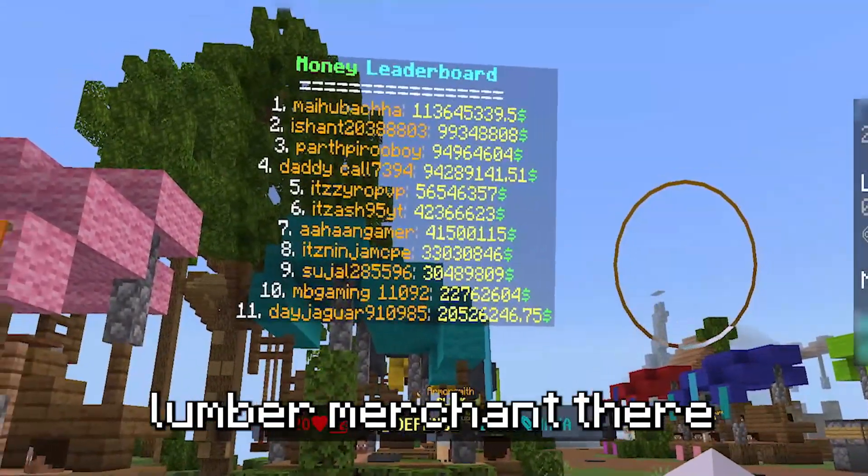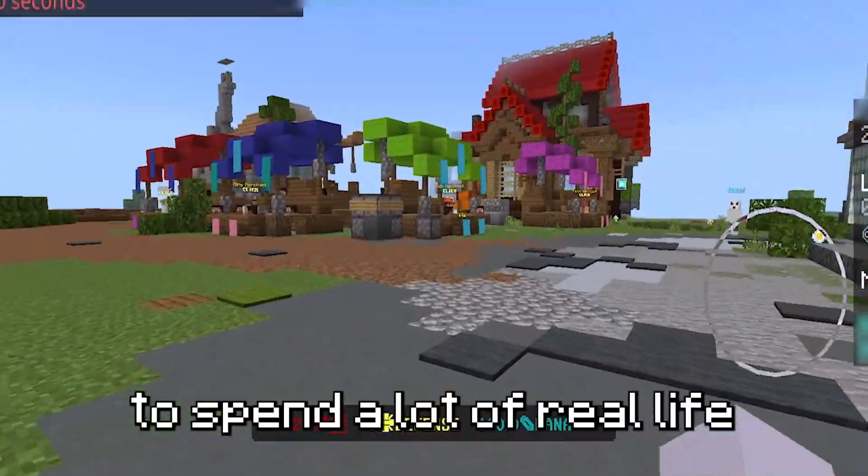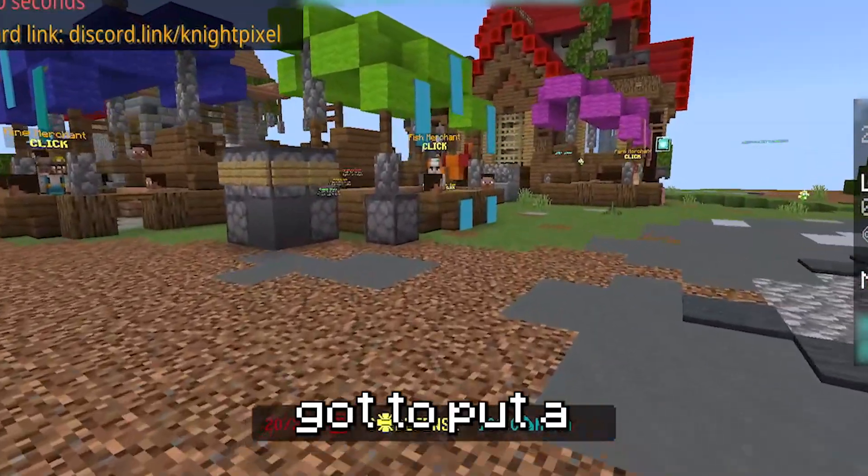You can see a lumber merchant there, and a money leaderboard. Of course — this is how they're going to get people to spend a lot of real-life money on the game. Gotta put a leaderboard up there.